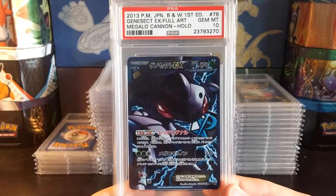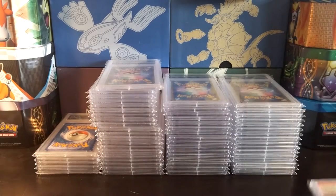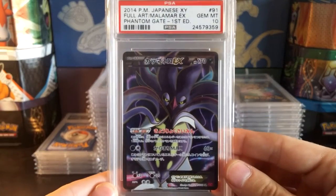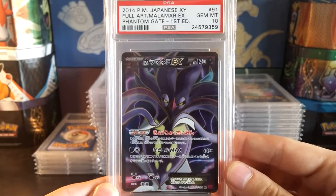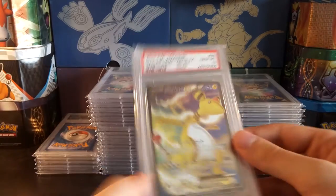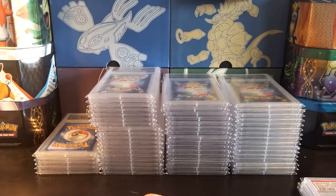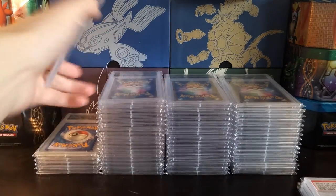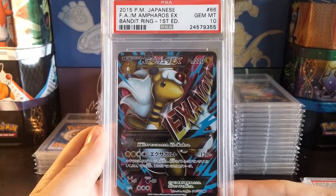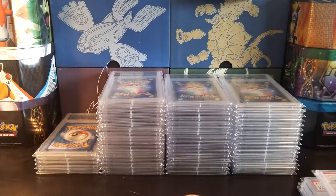First up we've got the Gem Mint 10 Genesect EX, first edition from Megalocannon. They're all Gem Mint 10s so I'll stop saying that. Next is Malamar EX from Phantom Gate — another amazing card. Then a Gem Mint 10 Ampharos from Bandit Ring, and there's the Mega Ampharos EX, also from Bandit Ring. Both of the Bandit Ring ones I pulled myself, which is pretty sweet. I didn't pull the Malamar myself though.